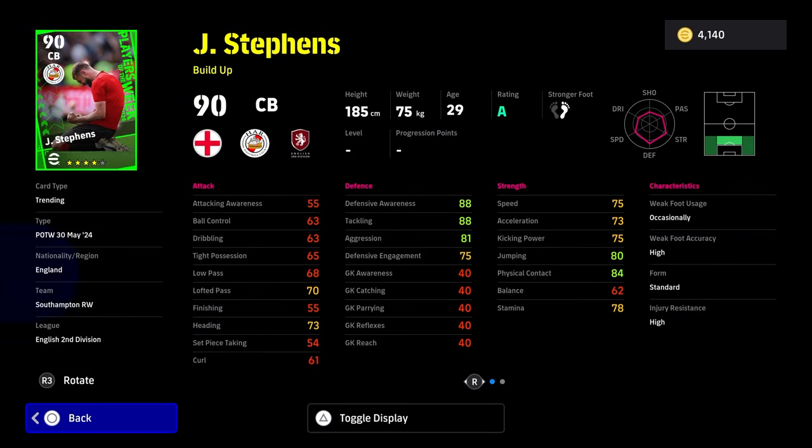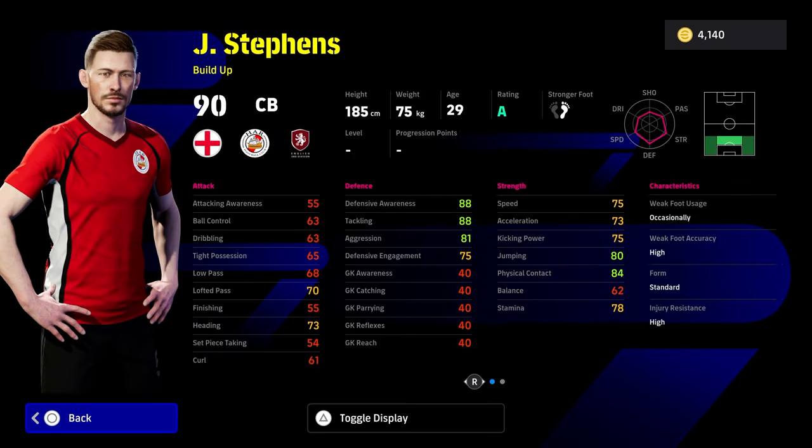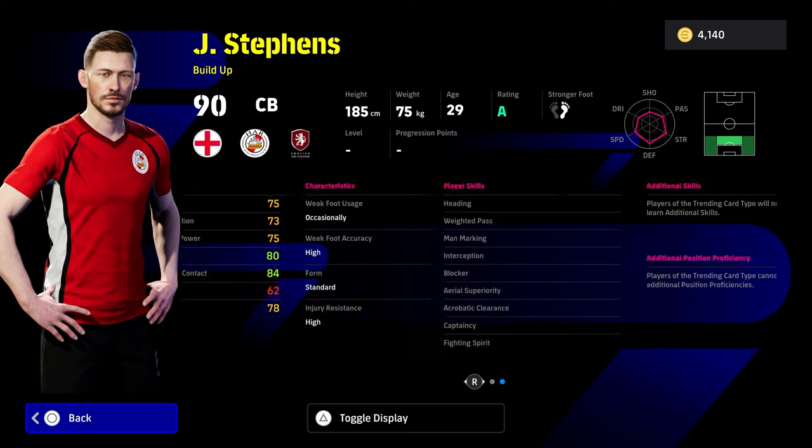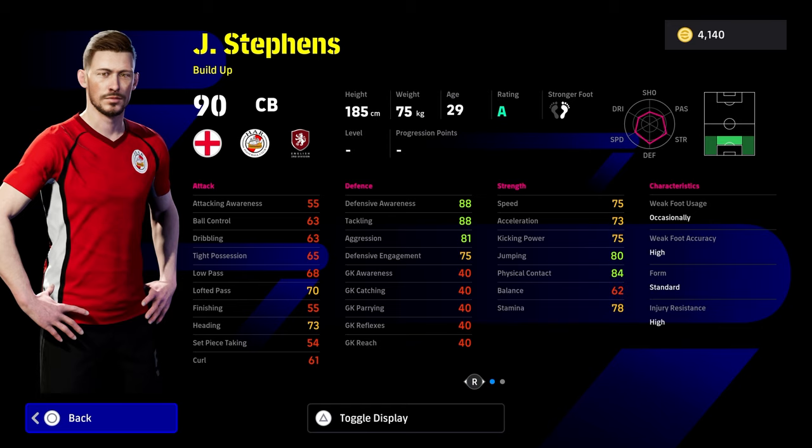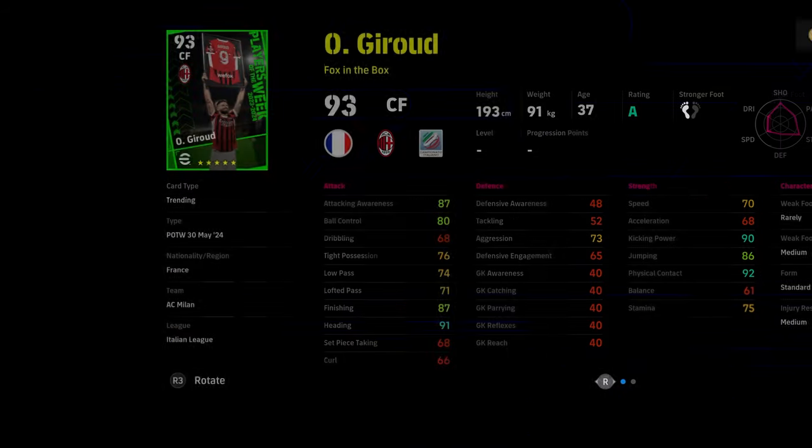That brings us to Stevens and Giroud at the bottom. Stevens is actually not a bad card, but his acceleration and speed are way below what you need, and defensively his defensive engagement is only 75, which is quite poor. He does have blocker interception, aerial and acrobatic clearance, so he's got all the skills, but he doesn't really have the stats, and his player ID is not going to be that good because of that.